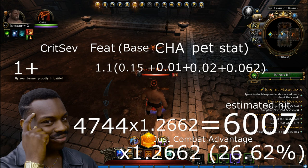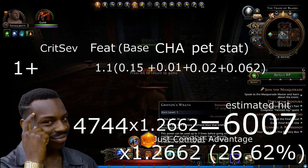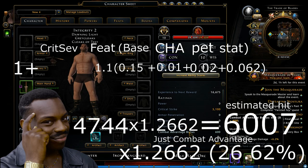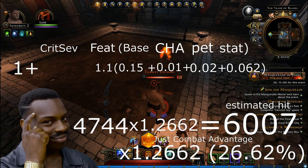It's 6010, so it looks like I got a little bit more than anticipated. My best guess is that either the tooltip damage is actually a little bit higher than 4744 and just rounded down, or the 6.2% figure is actually a little bit higher and also rounded down — or a combination of both. Either way, it's super close to what I anticipated, and I'm okay with that small margin of error.